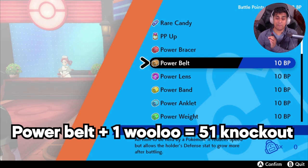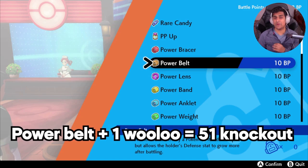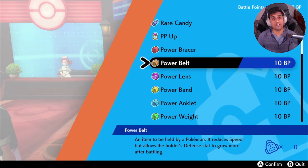With a Power Belt and knocking out Wooloo, you're looking at about 51 knockouts to max the Defense stat — better than the Macho Brace. Now, with Pokerus and a power item combined for that specific stat, you're going to only have to knock out 36 Wooloo. That's it — 36 Wooloo and you max out a stat, without spending any money.